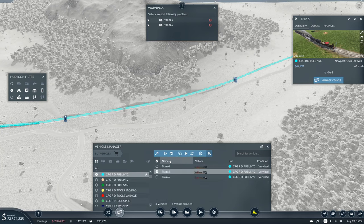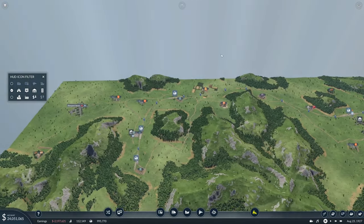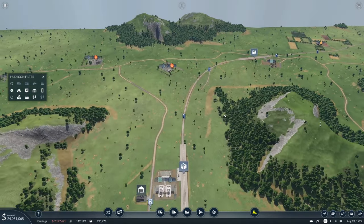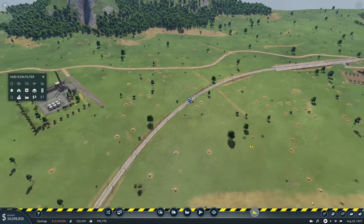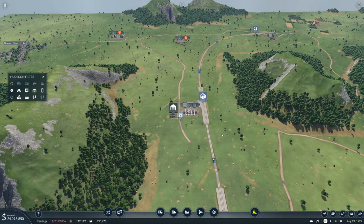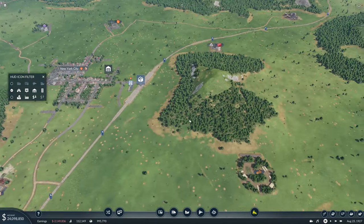These trains we'll just sell — boom, gone. That means we didn't actually need this bit of track, so we can just refund that. And there we have it.